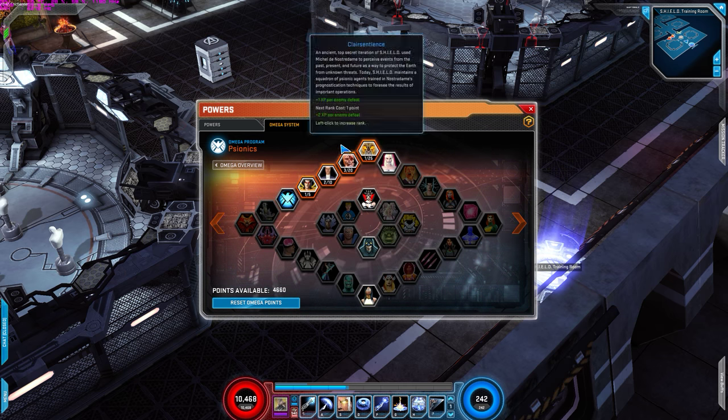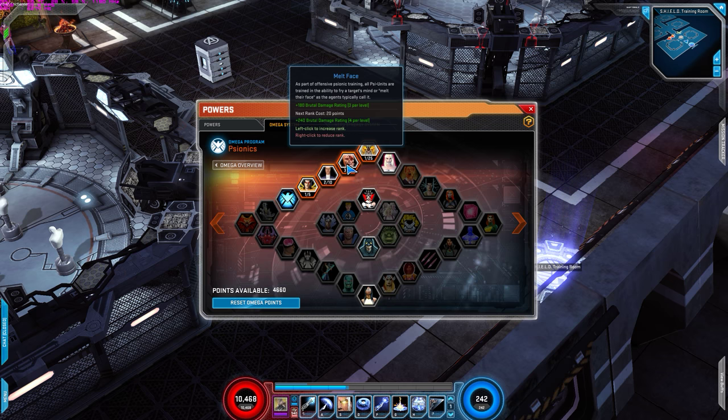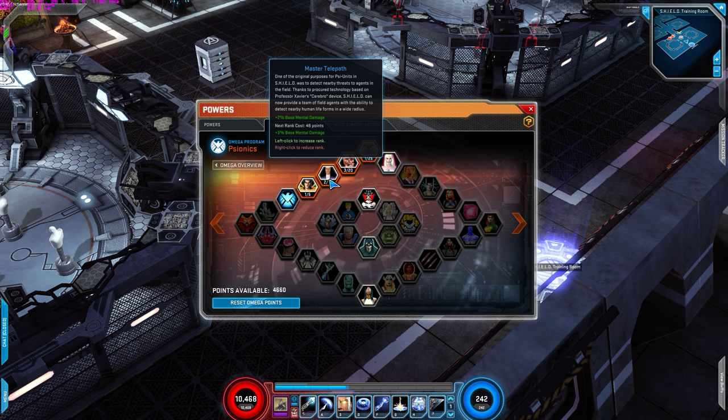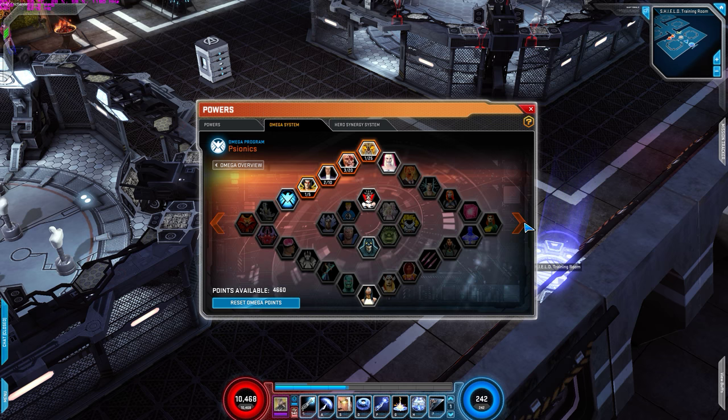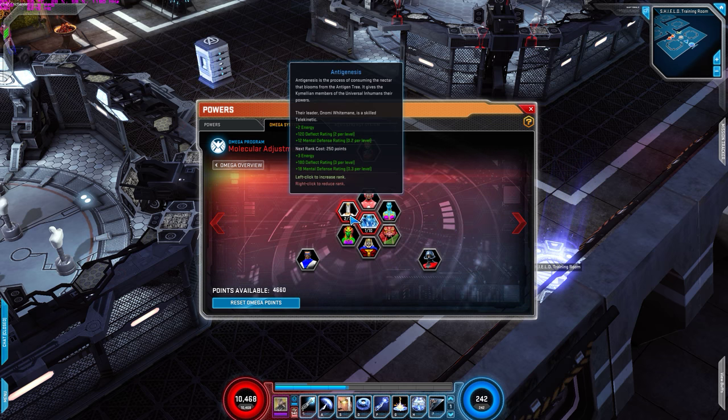Cosmic Augmentation — nothing there. Psyonix: three Melface, that gives you brutal damage rating. Two for Master Telepath for the base damage for mental attacks, and when you hit with a mental power you generate 60 health — that's very useful. Two for Anti-Genesis for that plus 2 energy, deflect rating, and mental defense rating.